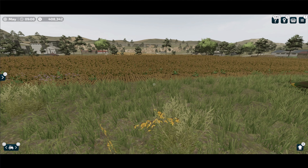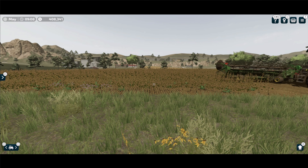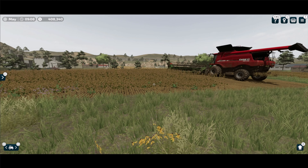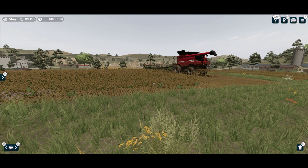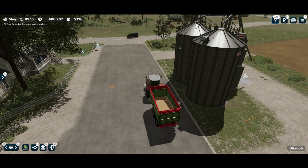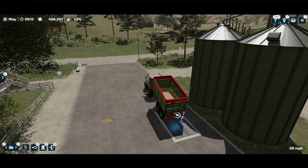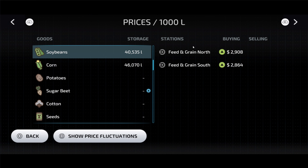Here is the second field. I'm going to go ahead and get the worker going on it, but you can see it does still have the weeds in it. As soon as they get done, we're going to do the exact same thing and compare the totals. The field with all the weeds is now fully harvested as well. Let's go ahead and dump this in here and see what our new total is in the silo — that's going to be 40,535. That means the difference is 3,580 liters.